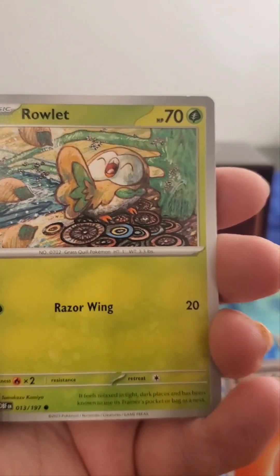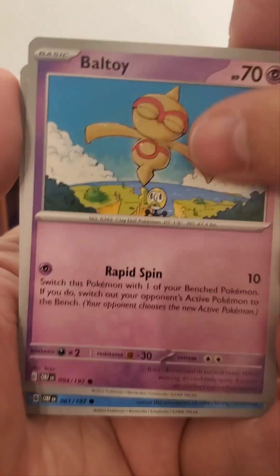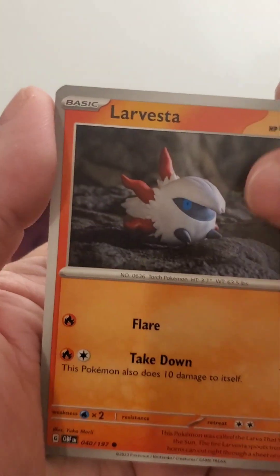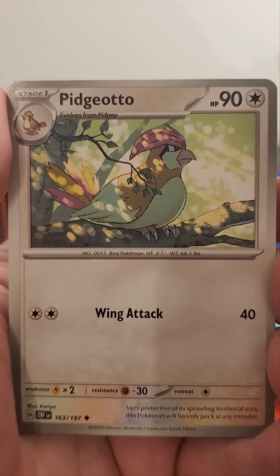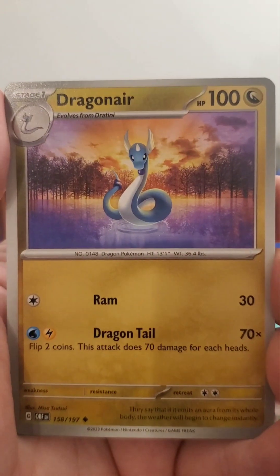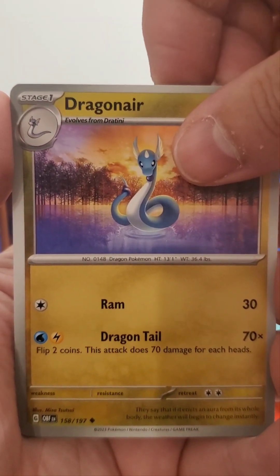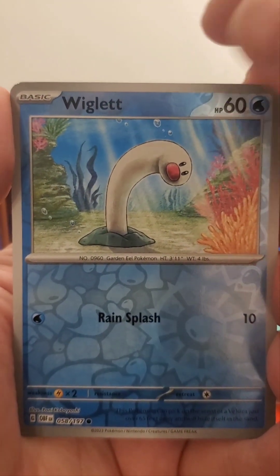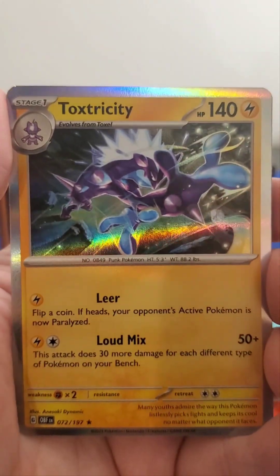Fire Energy. Rowlet — it's a cool Van Gogh-style Rowlet. Baltoy, Finizen — a little dolphin Pokémon. Larvesta, Exodrill. Oh, there's Pidgeotto. There's Dragonair — this is the first of the Dratini line so far. Maybe this is our cue for a Dragonite. Wiglet — haven't gotten him yet. Pupitar, and Atoxtricity.